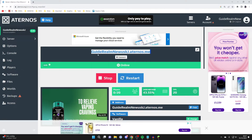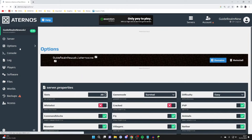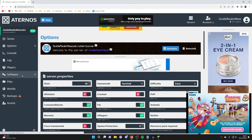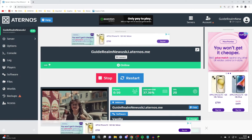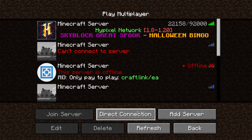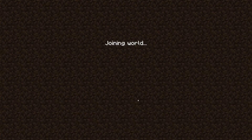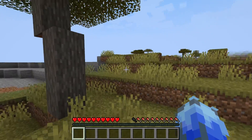The server has now started. Copy the address by highlighting it and right-clicking to copy. Aternos has a ton of features on the left, including your options, console, and software. You can also install mods and plugins, and you get 2400 megabytes of RAM. Let's join — go to multiplayer, press direct connection, paste the address, and join. We're now in our Aternos server.